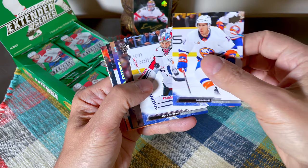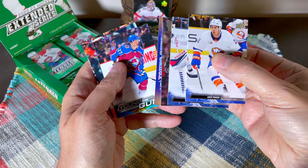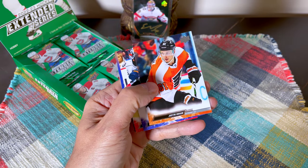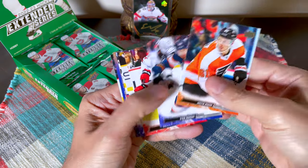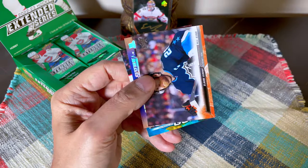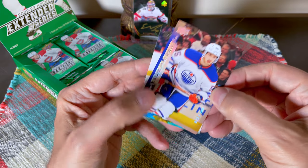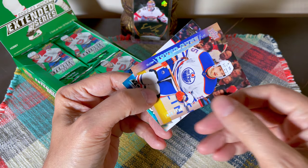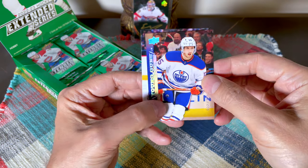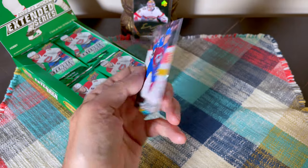Let's go! First pack — we have Parise, one of the throwback Young Guns! And oh my god, two Young Guns in one pack — that's awesome, maybe our best pack of the box. We have Calvin Dahan, Parise, Kemper, and Claude Giroux. Not only that — this Holloway is number 200, so it's an exclusive. Wicked! That is so cool.